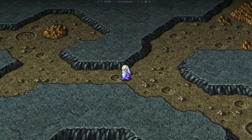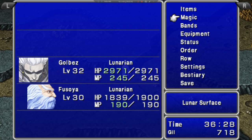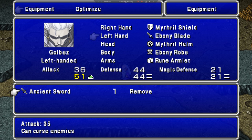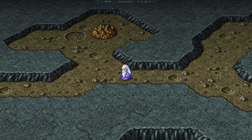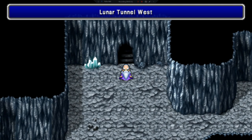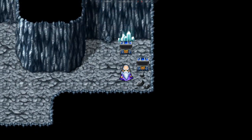I don't like the music on the moon. I don't like fighting those caterpillars — they take three uses of magic. There is some treasure in this area, including a dry ether and the next potion.